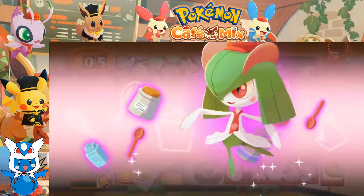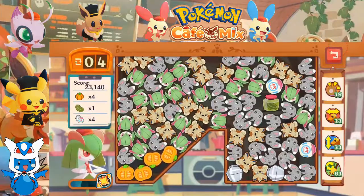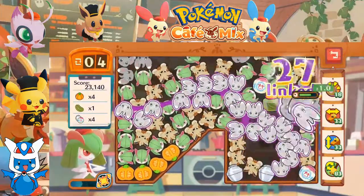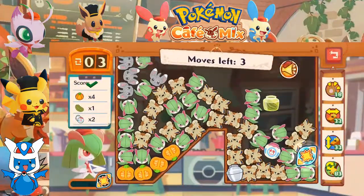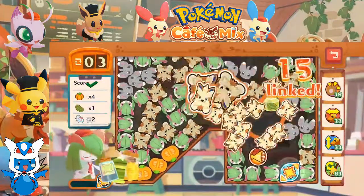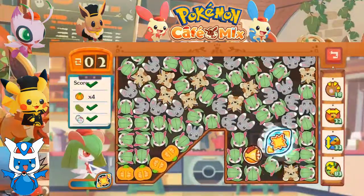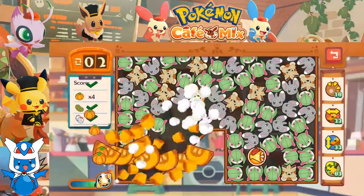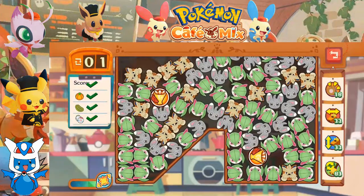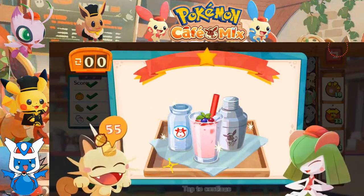Let's get rid of as much of this stuff at once as we can. Here, finish it with this. There we go. We're serving up a milkshake for Meowth. Nice and easy.